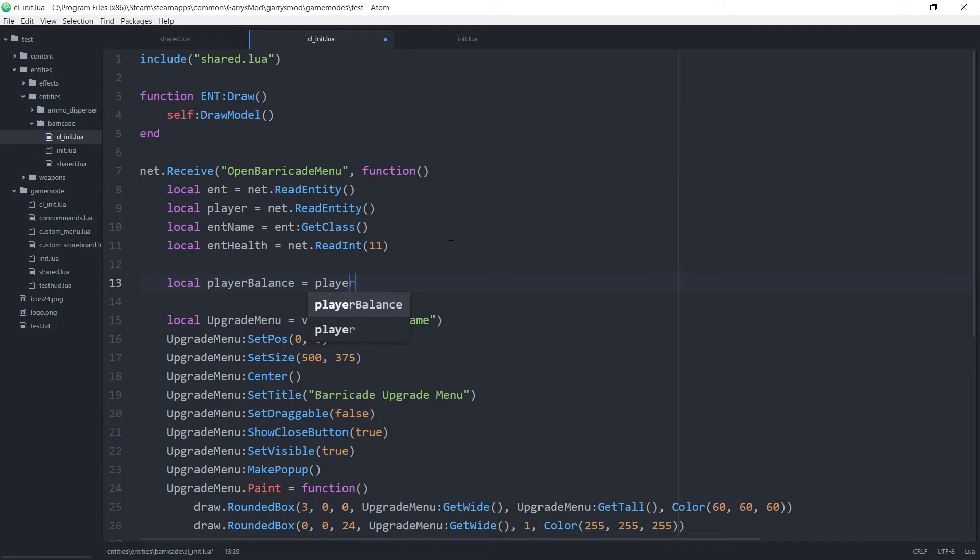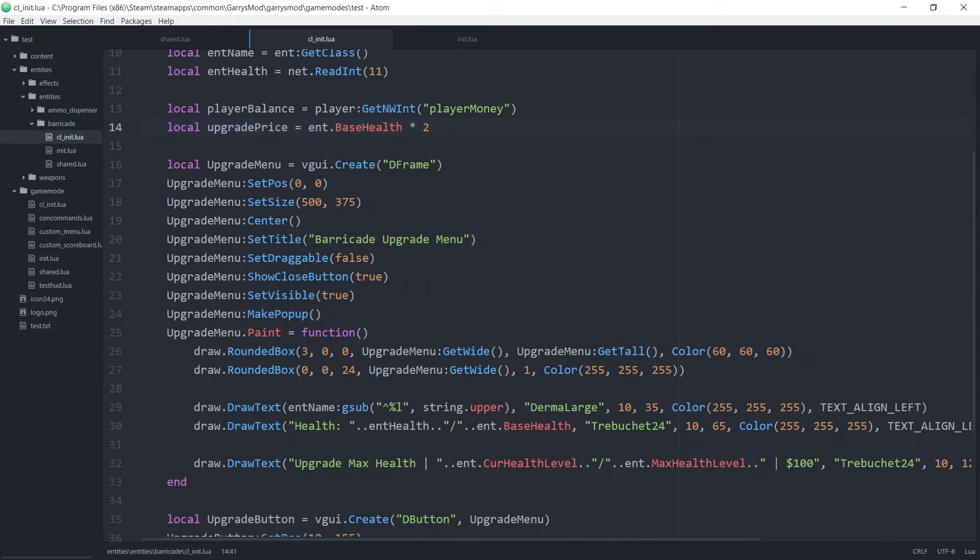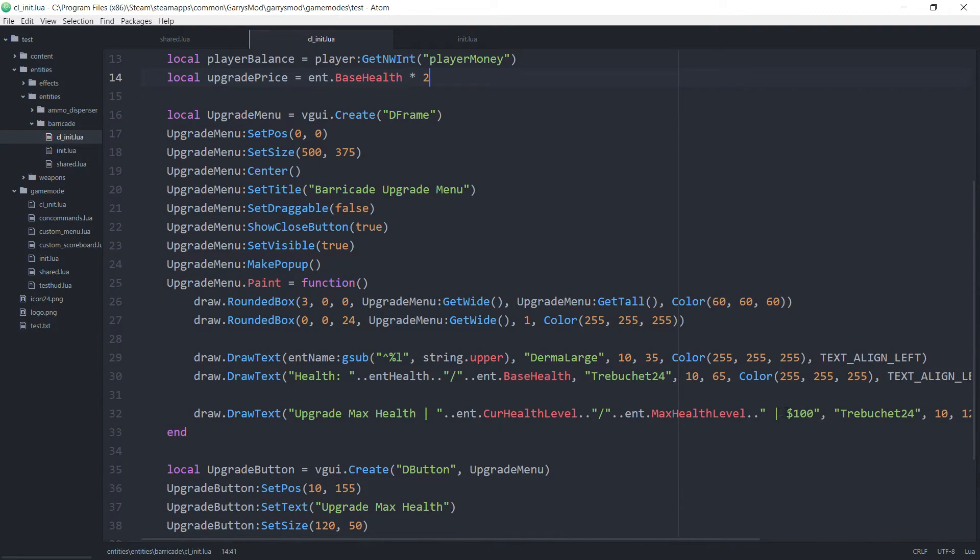Player balance is going to be set to whatever is currently stored in this player's networked int called player money. After that we need the upgrade price, so local upgrade price. We'll set this equal to ent.basehealth times 2 — you can make this more advanced if you wanted to, but just for the sake of this video. Then let's move down to where it's being set to 100 and set it to whatever the current value of upgrade price is, giving us a more accurate representation of how much it's going to cost the player to upgrade.